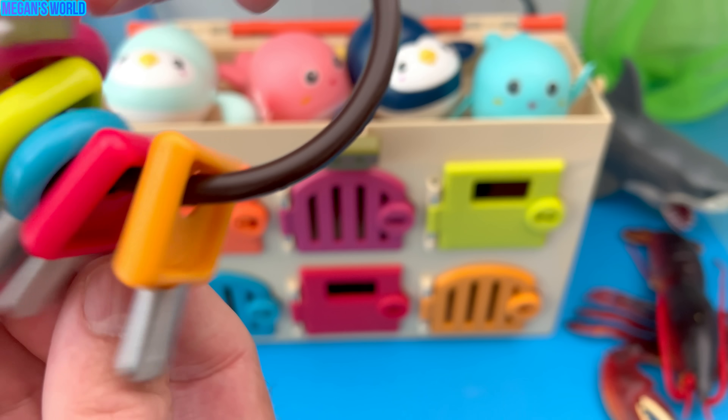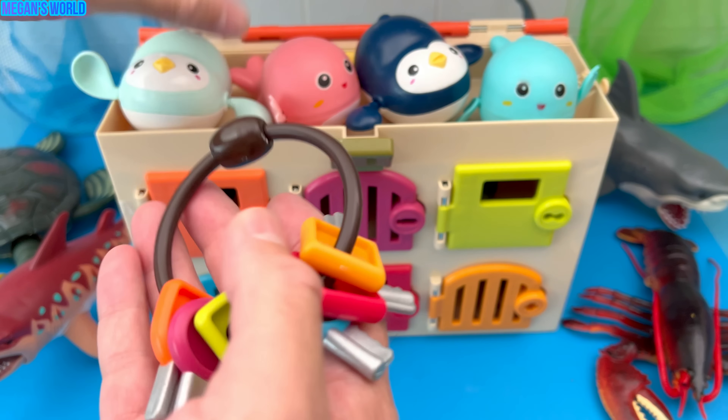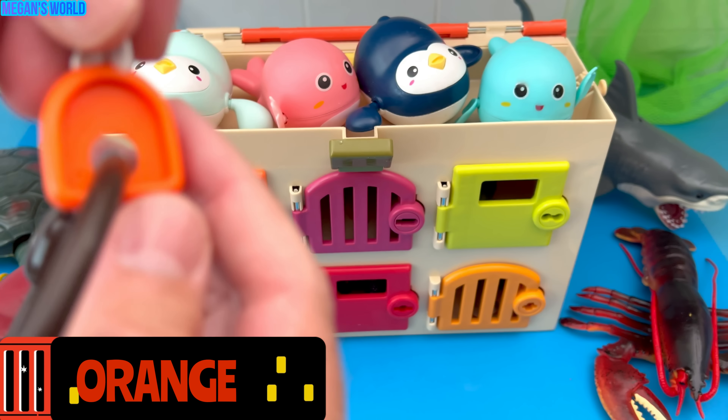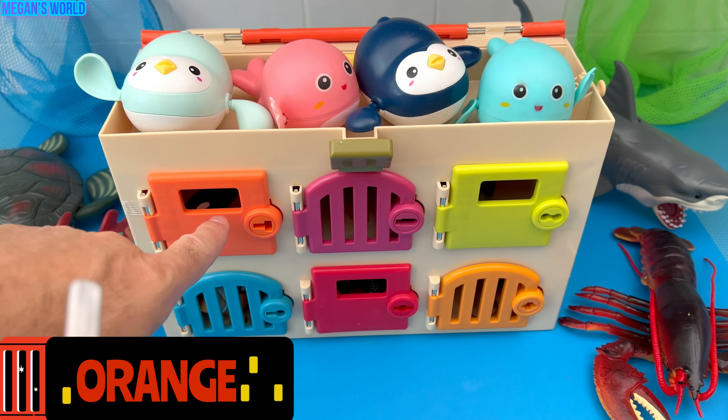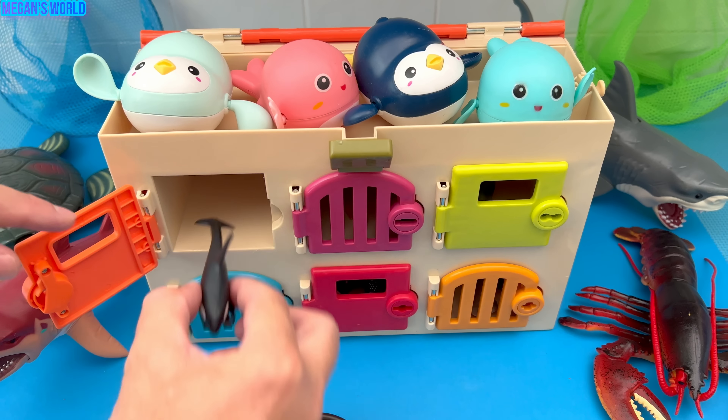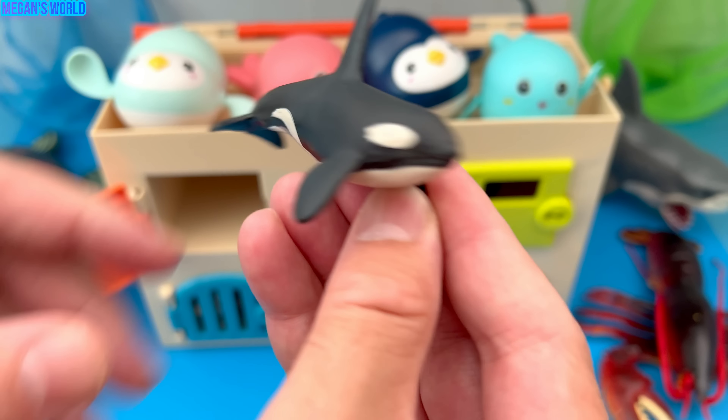Let's use our keys to unlock the cages for the sea animals. The first key is orange. Let's use the orange key to unlock the orange door. Here we go. What's inside? It's an orca.